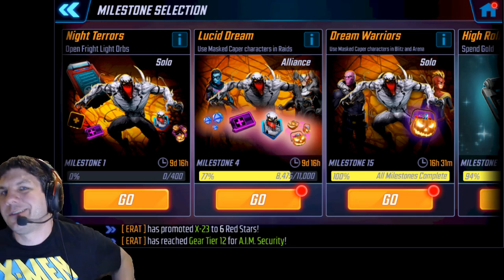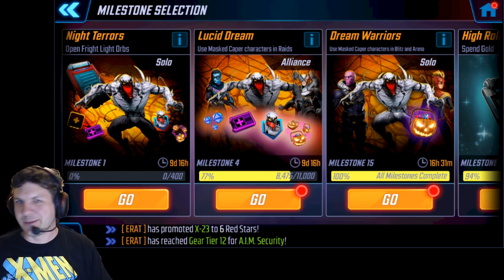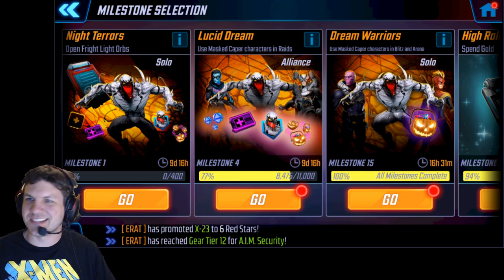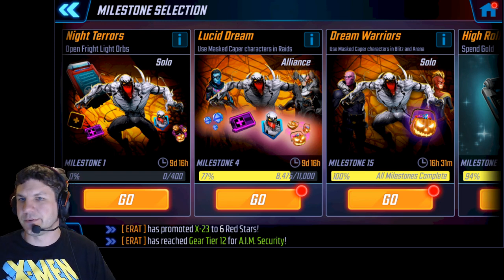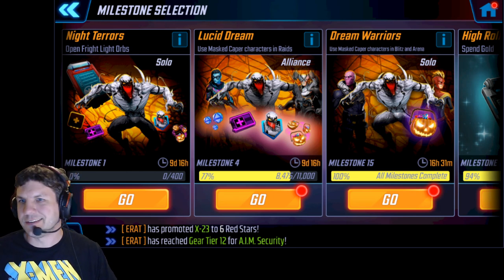Hey everybody! It's time again for another milestone calculator spreadsheet. I spent a little bit of time tonight putting these milestones into a spreadsheet using a similar format that I used for some previous ones, because this event is basically the same as some other ones we've had with some slight tweaks in the points and the value of the orbs and all that, but not a whole lot different.